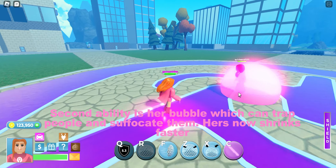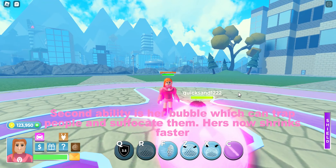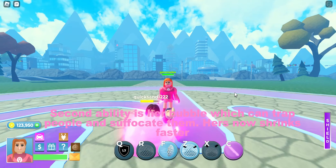Second ability is her bubble, which can trap people and suffocate them. Hers now shrinks faster.